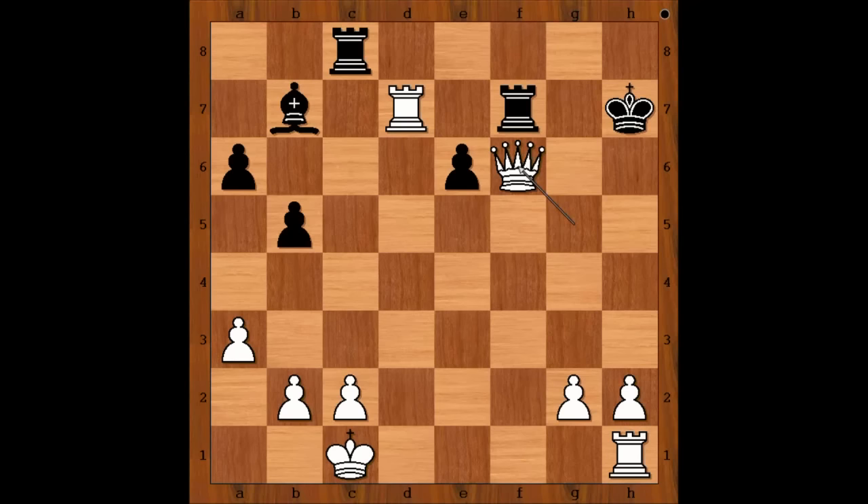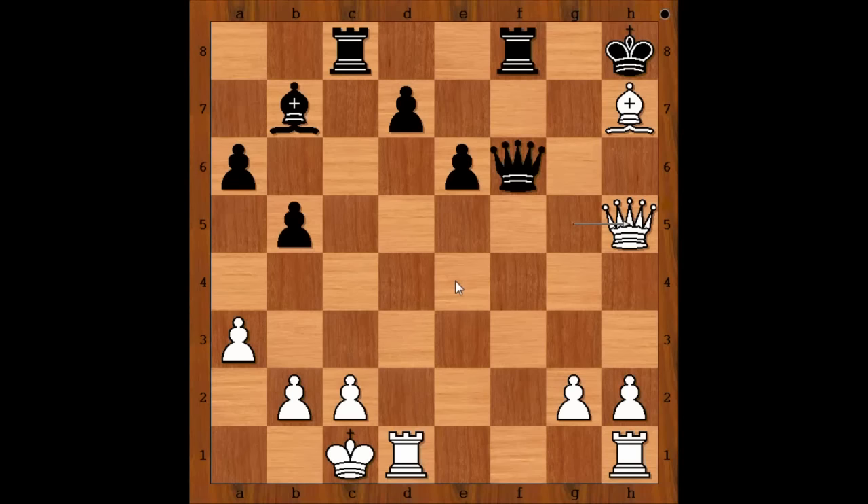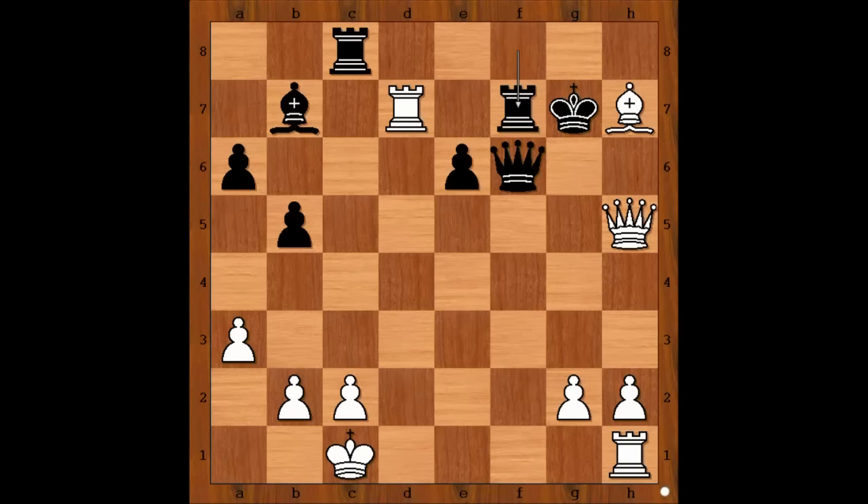So after the check, Potkin played king to h8. Queen to h5, threatening a discovered check. King to g7, rook takes on d7 check, rook to f7 blocking, bishop to d3, queen to f4 check, king to b1, rook takes rook, queen to h7 check, king to f6, queen takes rook — and black resigned.